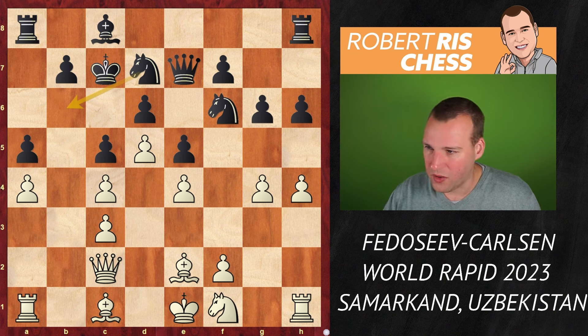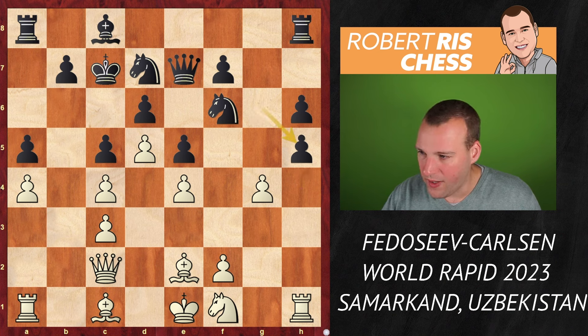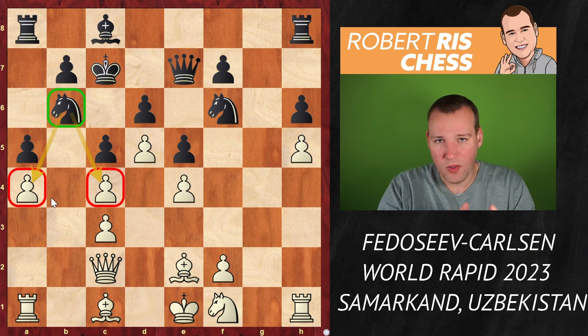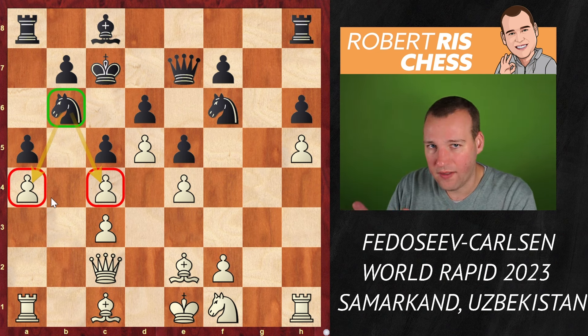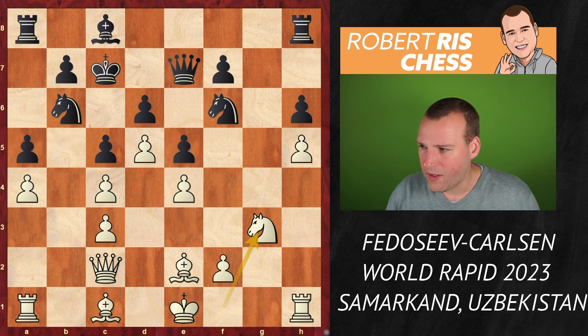I'm not sure about Fedoseev's play here — he played h5, a very ambitious move, but it does open up the kingside. Pawn takes pawn, white recaptures, and now the knight comes to b6. The knight is excellently placed here, covering both the pawns on a4 and c4. You may think these pawns are still well protected, and that's true, but at the same time white's pieces are also prevented from becoming active, and especially that pawn on a4 will become more vulnerable. White goes Knight g3, but the bishop is also covering the f5 square. Bishop goes to d7, still covering the square but also hitting the pawn on a4.